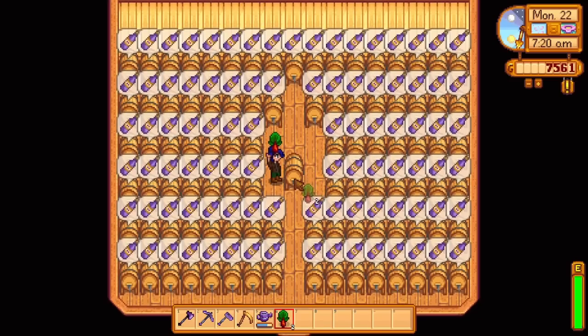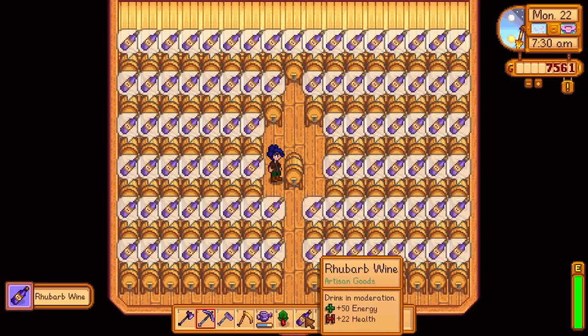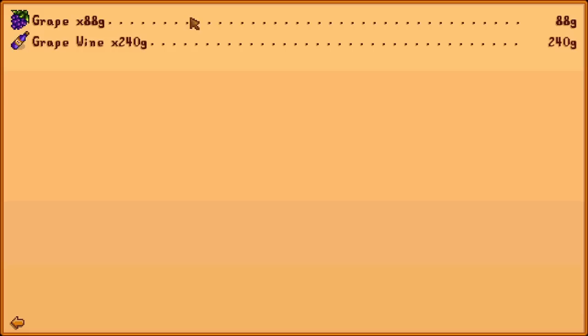For wines, a keg will turn any fruit into wine within 6 and a quarter in-game days. Wines will sell for 3 times the amount that a fruit will sell for. For example, grapes grown in summer will sell for 88 gold, whereas when turned into wine they will sell for 240 gold.